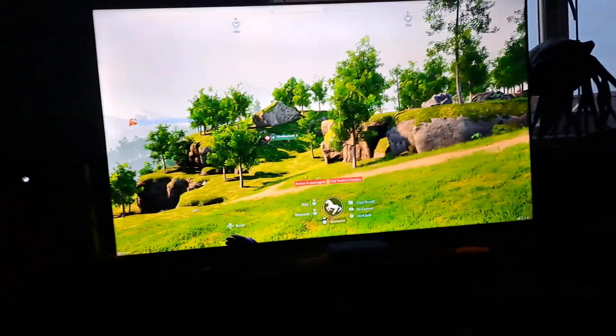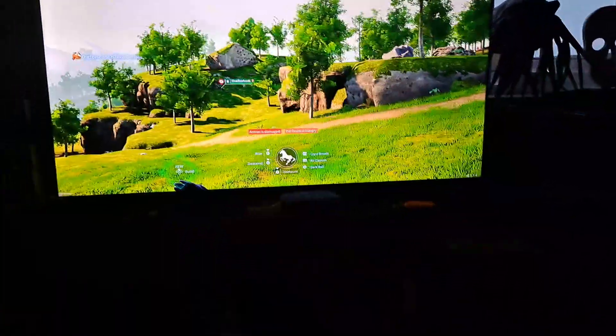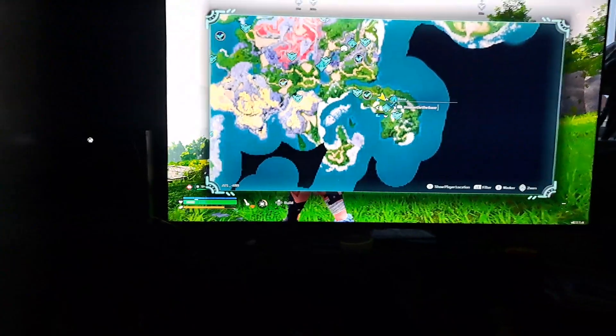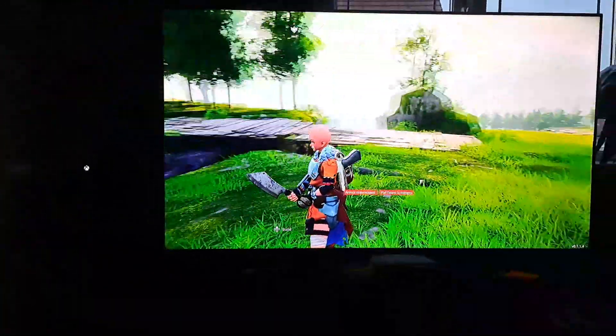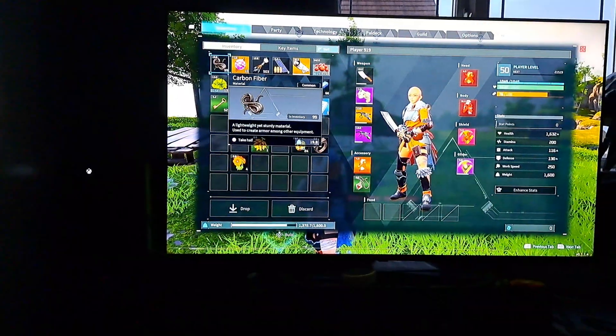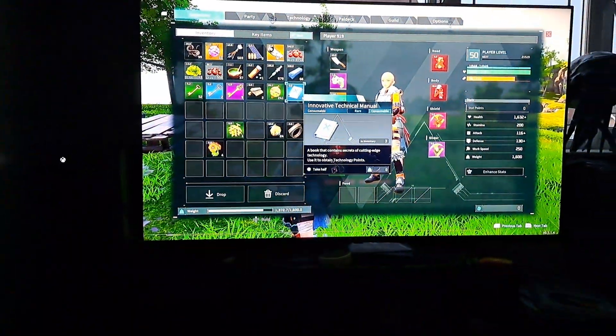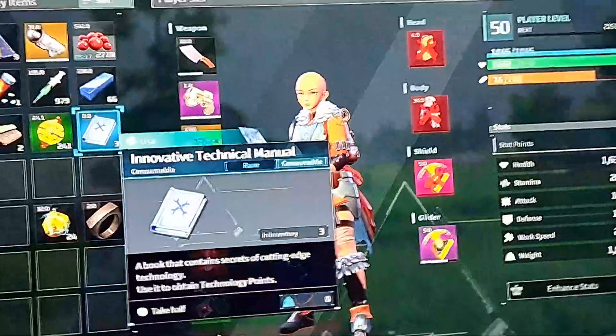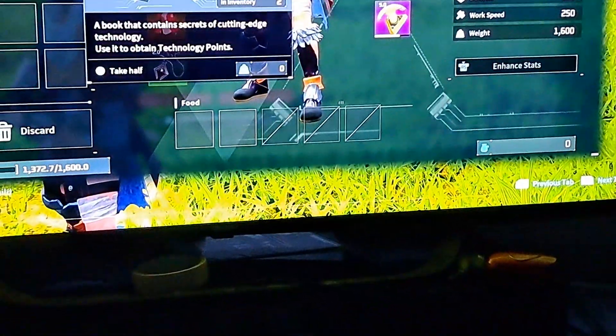As you can see, I haven't left the area — still in the same spot, same inventory. I promise I never left. As you can see, we got three Rare Technical Manuals from doing the glitch. You press Y to confirm and you get two points per manual.